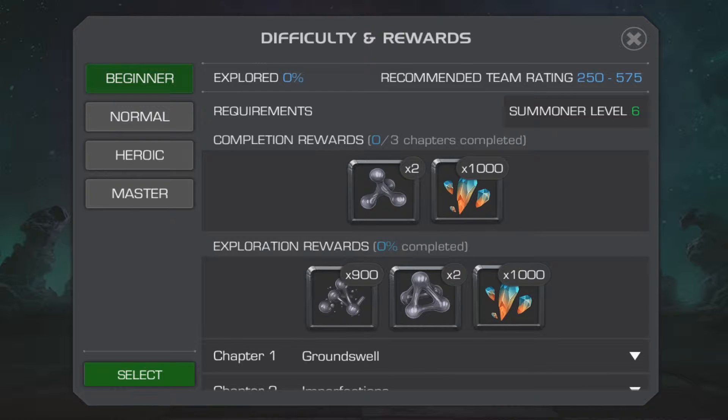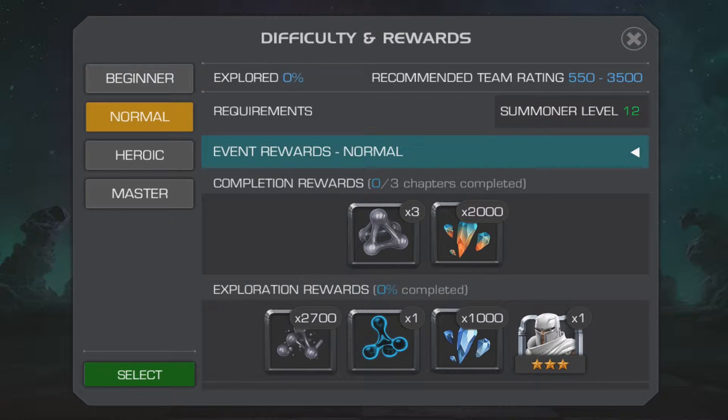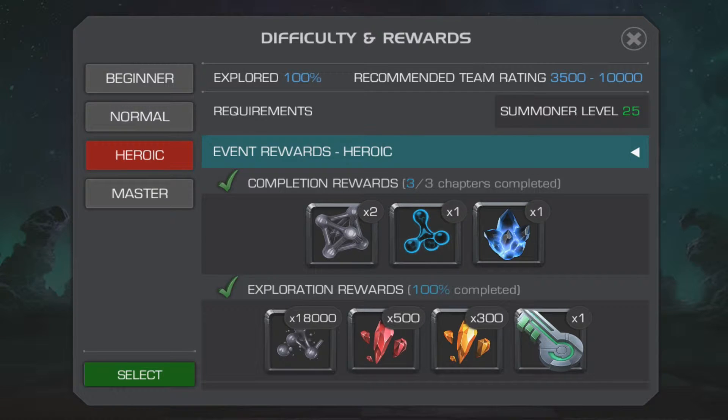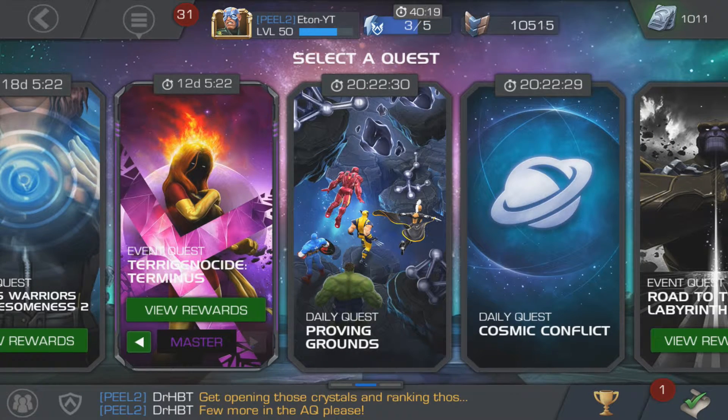On normal you get 2,000 PHC shards, three-star shards, and even a three-star champion — that seems to be the norm now. You need to be summoner level 12, and if your team rating is above 3,500 you'll blow through it and add another champion to your roster. Once you're comfortable in normal you can move on to heroic, and then master, which is pretty hard — I'm only on the first chapter of master myself.